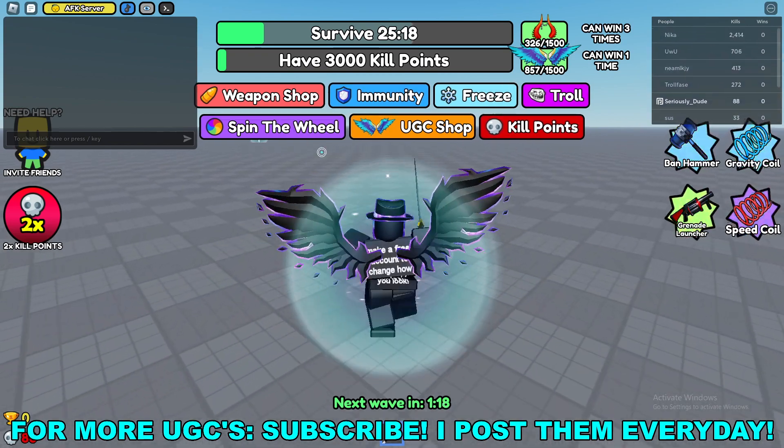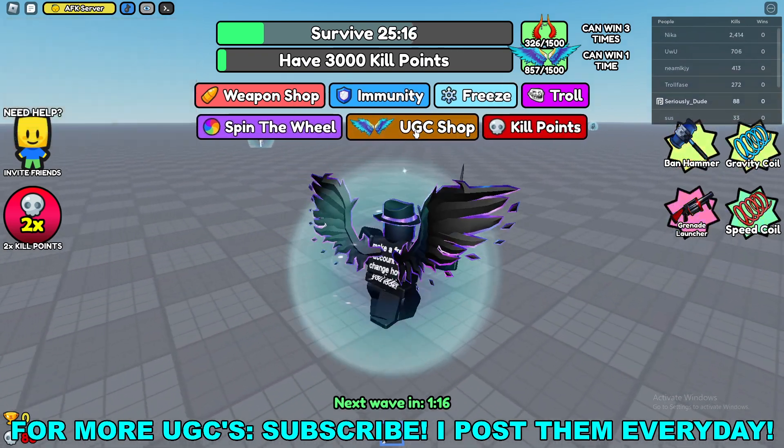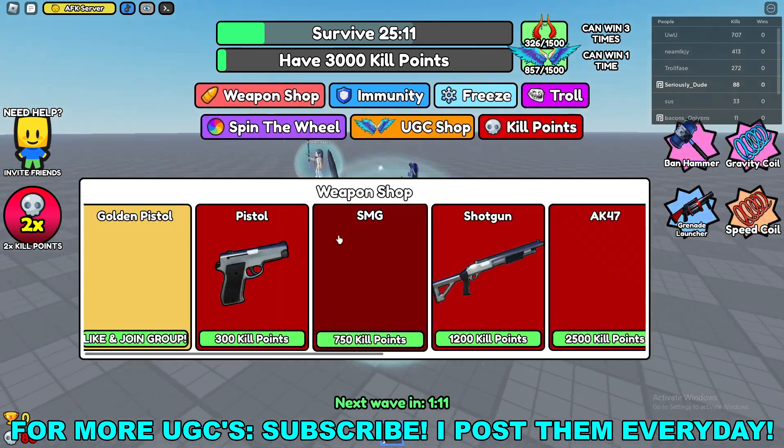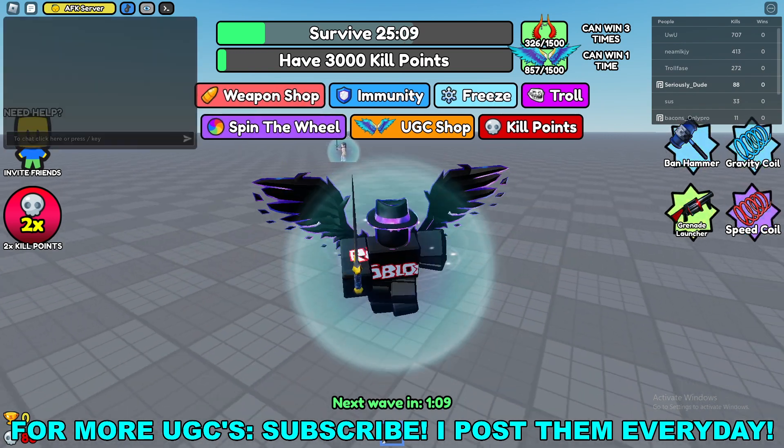As you can see, the rest of the UGC items here will cost kill points — you just need to kill stuff. You should buy the weapons using those kill points.